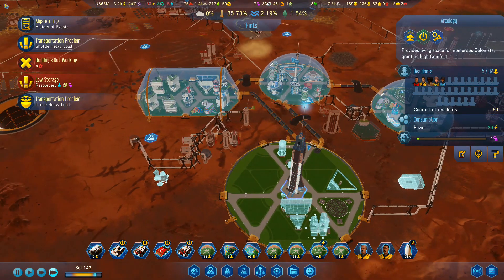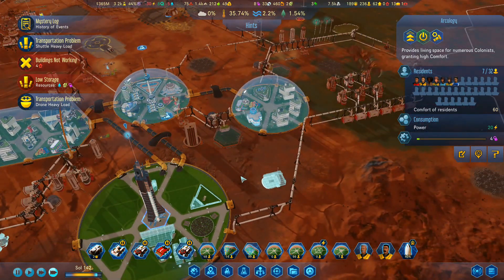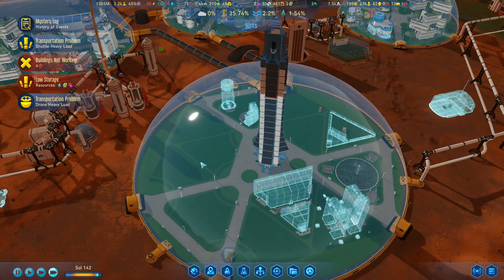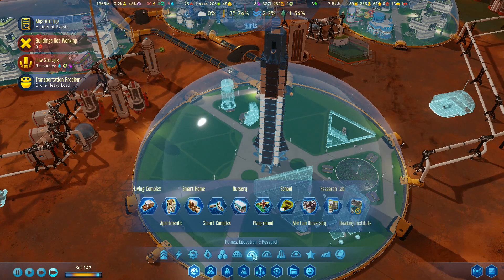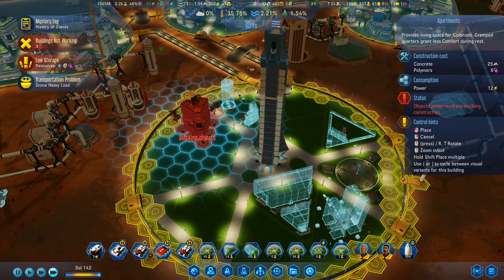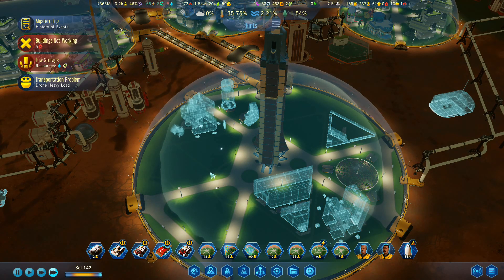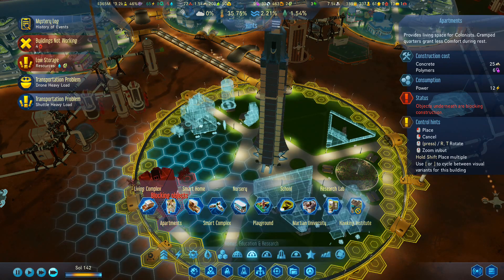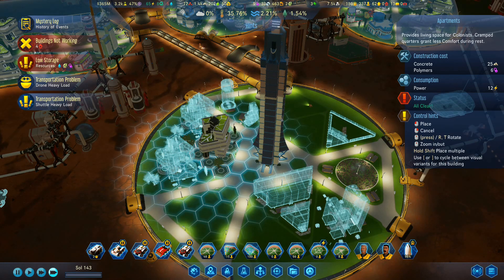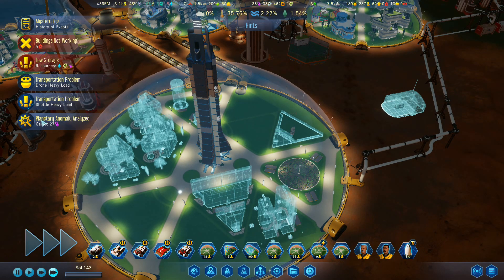That one's up and running. We've got this one ready. Fantastic. We've got people moving in here already. I'm going to get some more people in here. We're going to go with homes and education. And I'm going to go with apartments — put an apartment right there. Three apartment blocks in there.